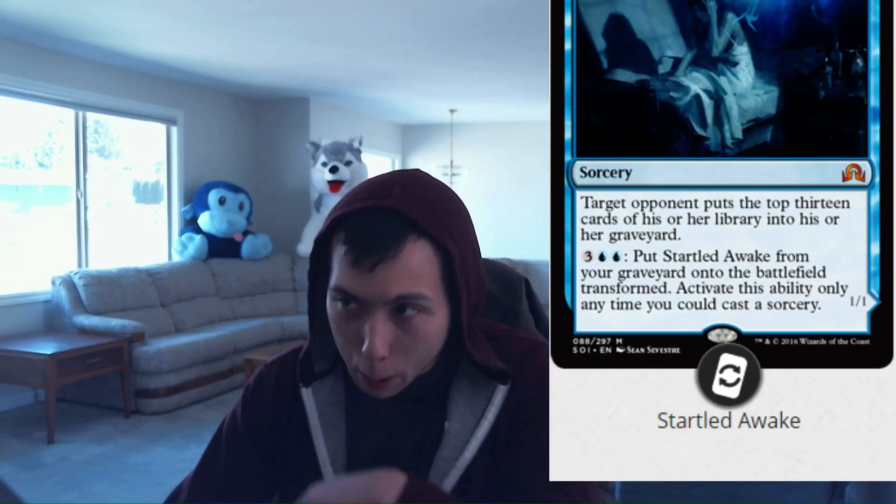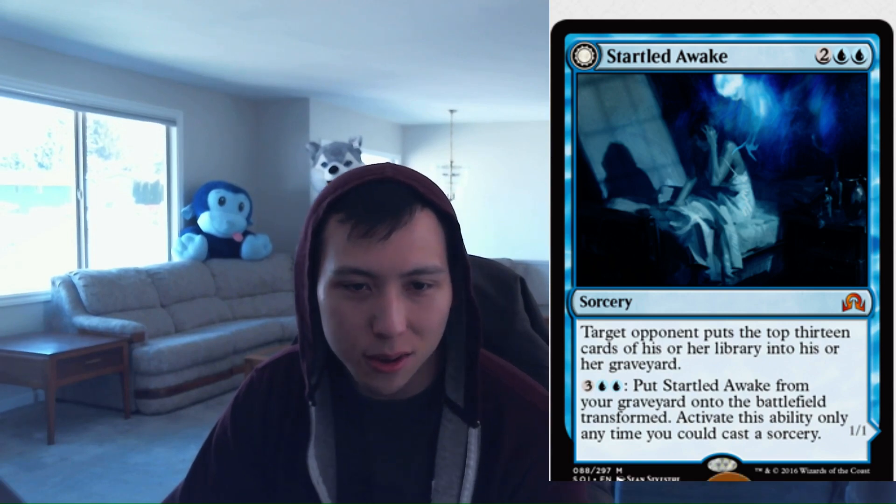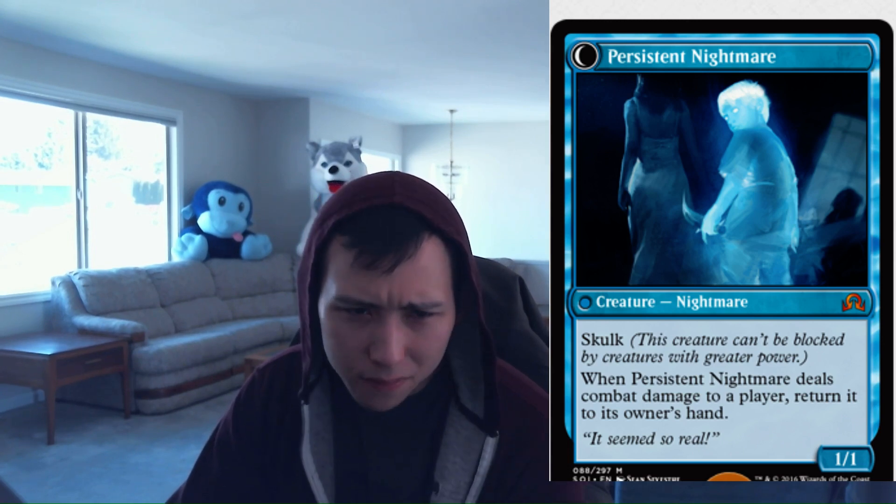Next I have Startled Awake: 2 blue, 2 colorless, Sorcery. Target opponent puts the top 13 cards of his or her library into his or her graveyard. That's a big number of mill. Then for 2 blue and 3 colorless, you can put Startled Awake from your graveyard onto the battlefield transformed — only at sorcery speed — and it becomes a 1-1 Skulk called Persistent Nightmare. When Persistent Nightmare deals combat damage to a player, return it to its owner's hand.